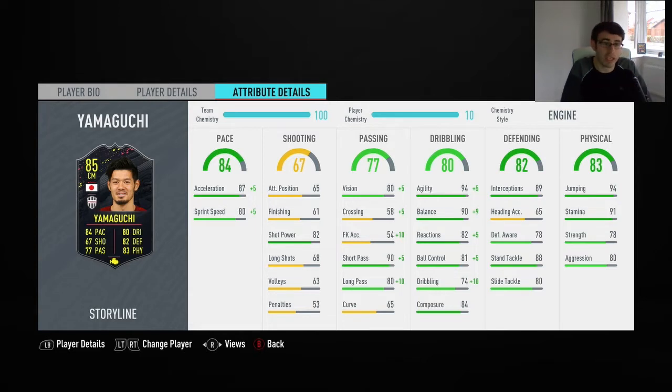You can also pick two other players in this particular batch of seasons objectives. One selection is the card where you choose between a Kovac — a centre back from Dortmund — and someone else. Then for reaching level 10 or 12, you can choose between Yamaguchi, Kalou from Bordeaux, and El Shirari, who I think plays in the CSL now.